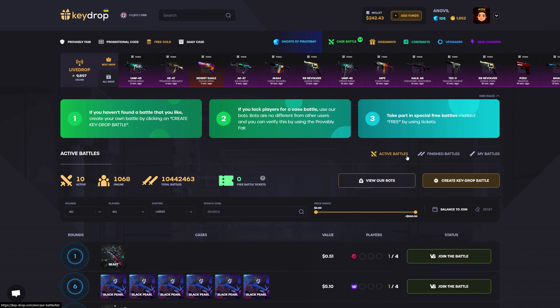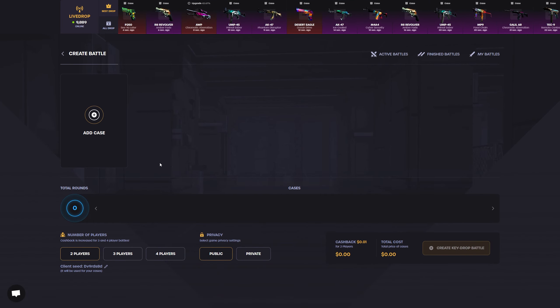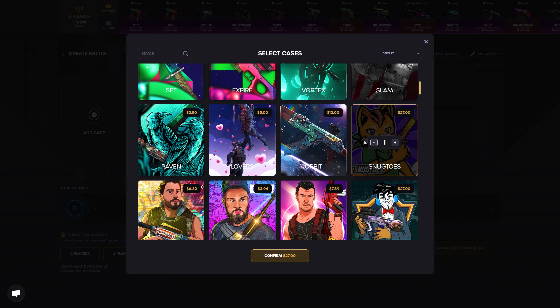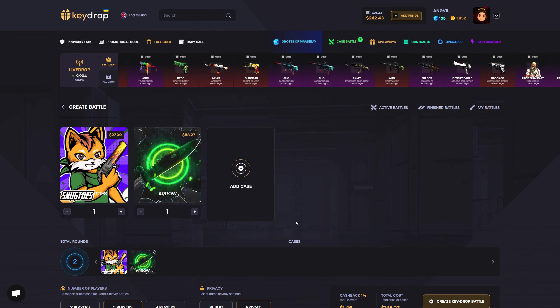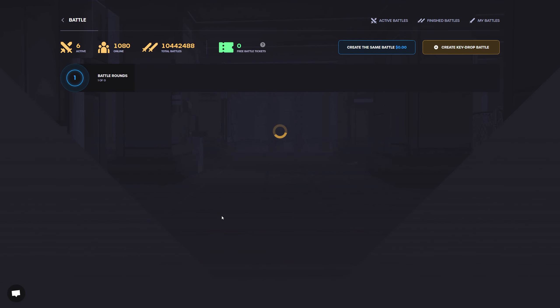Another good thing you can do is create a battle with bots if you don't want to wait for someone to join. I'm gonna go ahead and do a three-way battle — let's put a Snuggie case in there and an Arrow case. $145 dollar battle, we're gonna do it private and run it with the bots.